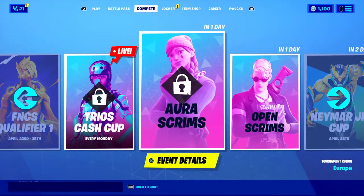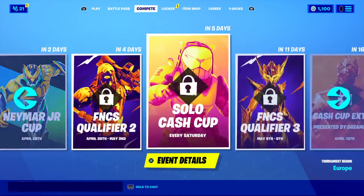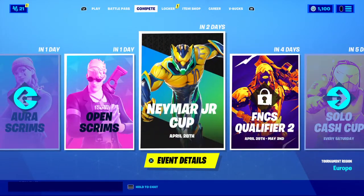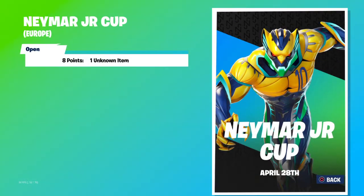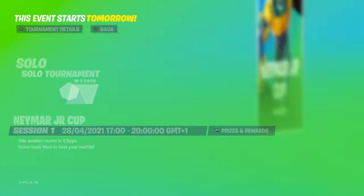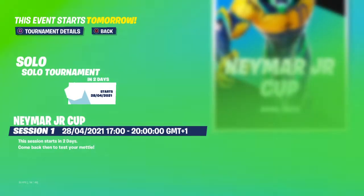Also, if we go over to Compete, we have new tournaments — aura scrims and open scrims. But most importantly, other than FNCS and all that, we have the Neymar Junior Cup on two days, the 28th of April. So this will be tomorrow when you're seeing this video. With eight points, you get an unknown item, but I believe you get the Spinner Takes All emoticon. That is pretty cool.